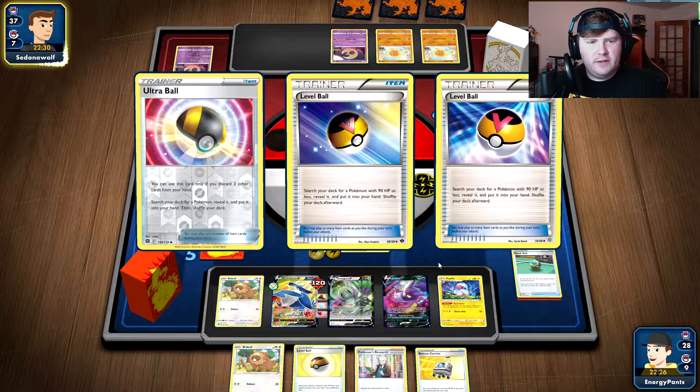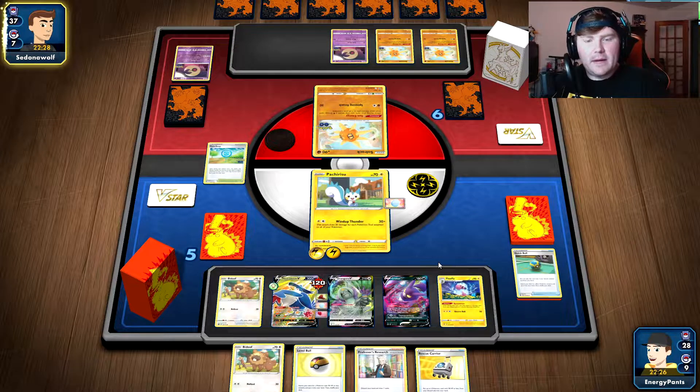Our play here is hopefully to find ourselves the Air Balloon to be able to switch out. Boss's Orders does us no good. We're going to Quick Ball away the Boss. I think we're going to go ahead and grab ourselves a Bidoof and then Pokestop and hopefully find an Ultra Ball — we're already down three Ultra Balls so the chances are very unlikely. We do find Rescue Carrier plus Lucky Egg, so we're going to play the Lucky Egg down and go for the Wind Up Thunder for 120 damage to take a prize card. If our opponent KOs our Pachirisu or Honchkrow we're going to draw to seven, which is going to be nice. We know our opponent has a Lunatone in hand to be able to Scoop Up Net, but we're just going to hope our opponent can't keep up.